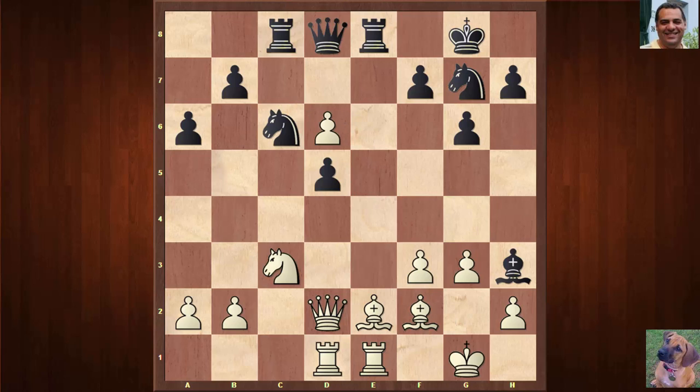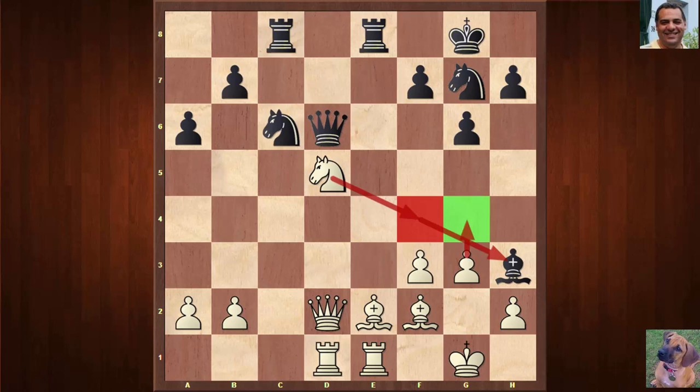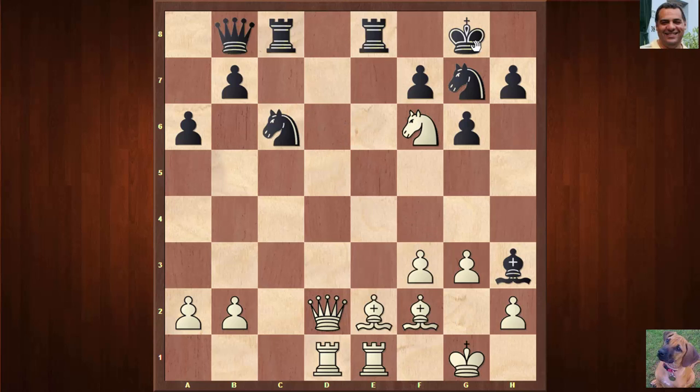In the game Magnus chose d4 rather than Q×d6. Just to check: Q×d6, say Ne7, then N×e7 Q×e7 — there's Bb5, nasty. And if Rook e5, then f4 is very pleasant for White; if Qb8 then Nf6 check forking rook and king. Back in the game after d4 comes Ne4, the knight eyeing f6. No immediate problem visible around Magnus's king.